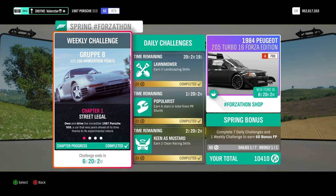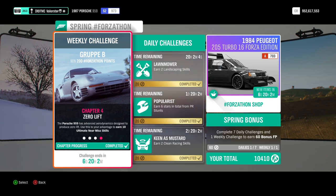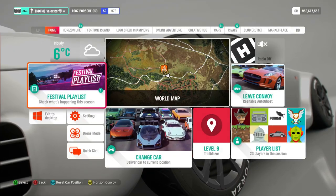Now let's have a look at the weekly challenges. We need to own and drive a Porsche 959, win three dirt trail events — that's going to be easy, there's a blueprint for that — win two street scene events, and then do an ultimate near miss kill skill. I'll show you the dirt trail events and explain quickly why.